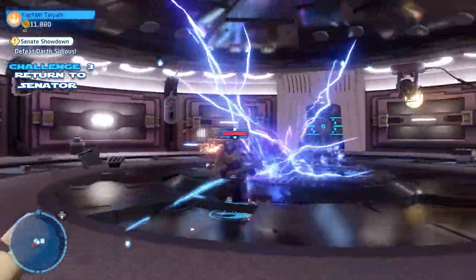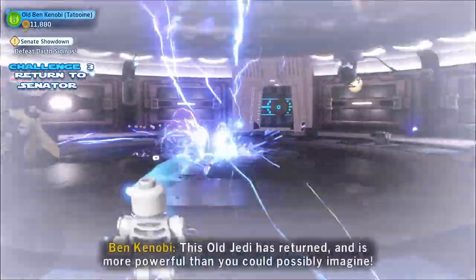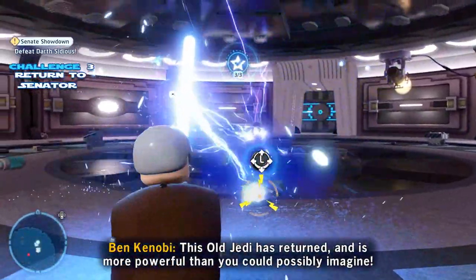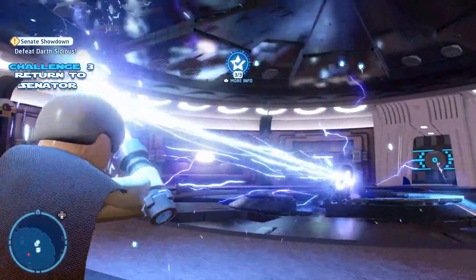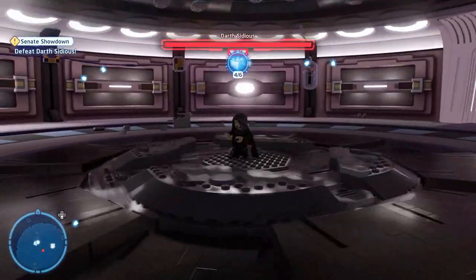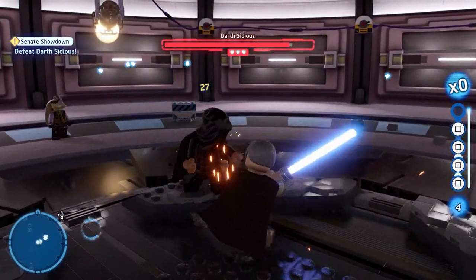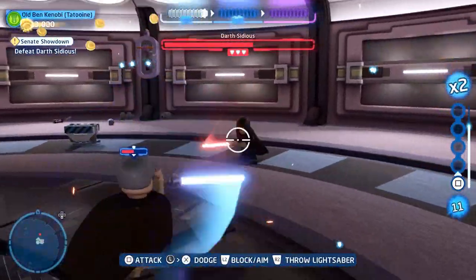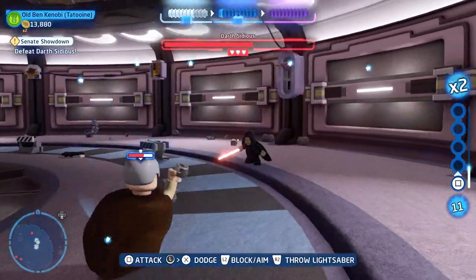He's attacking in the middle. I get up close and then all of a sudden he starts doing it. To do this challenge, just spam the block button — which is L2, or left trigger, or whatever it is on the Switch. Just spam the button and it should deflect or reflect that back. And then it's just a matter of depleting the meter. So all the challenges are done, and we've got two of our minikits.